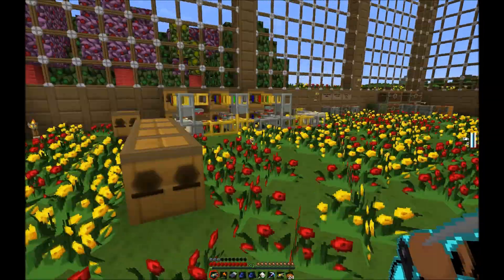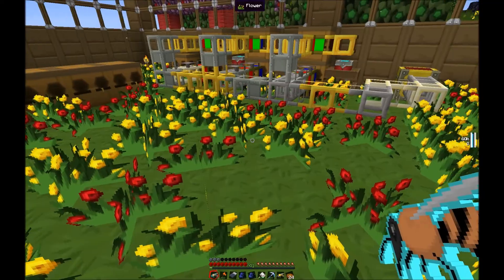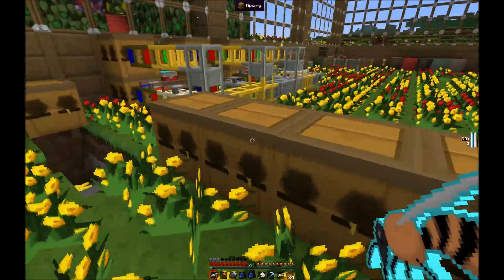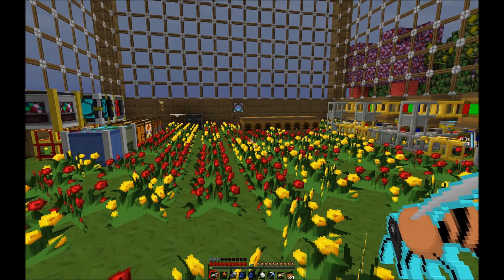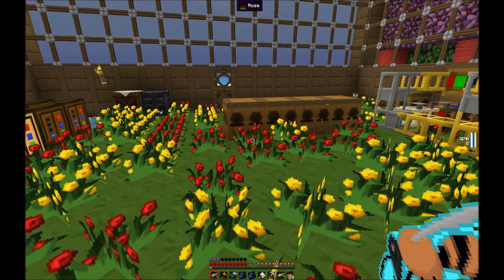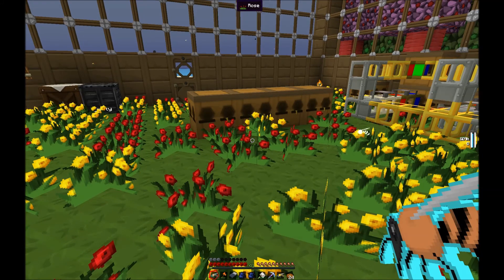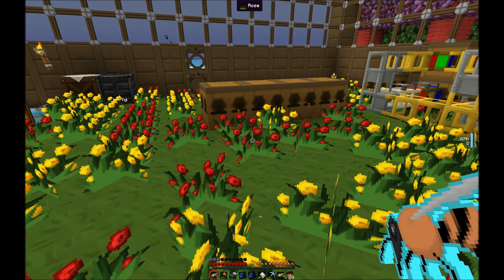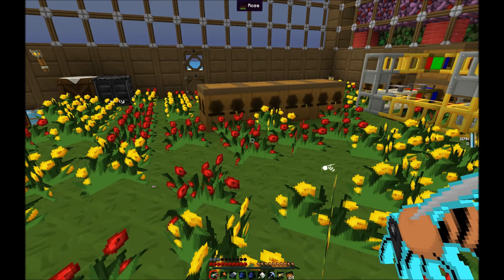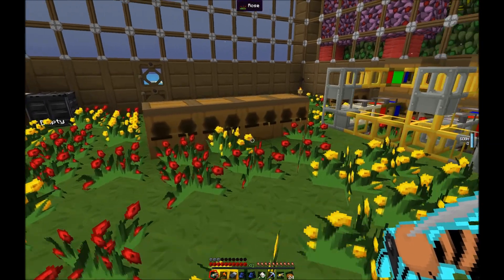When I started this bee breeding operation I planted probably six or seven flowers, but as the bees breed, more and more flowers have popped up. The main reason I started breeding bees was actually to breed trees, because I wanted a tree that produced more fruit. The standard apple tree doesn't produce much, and I've been using biogas engines which use natural products like apples and saplings to produce energy.